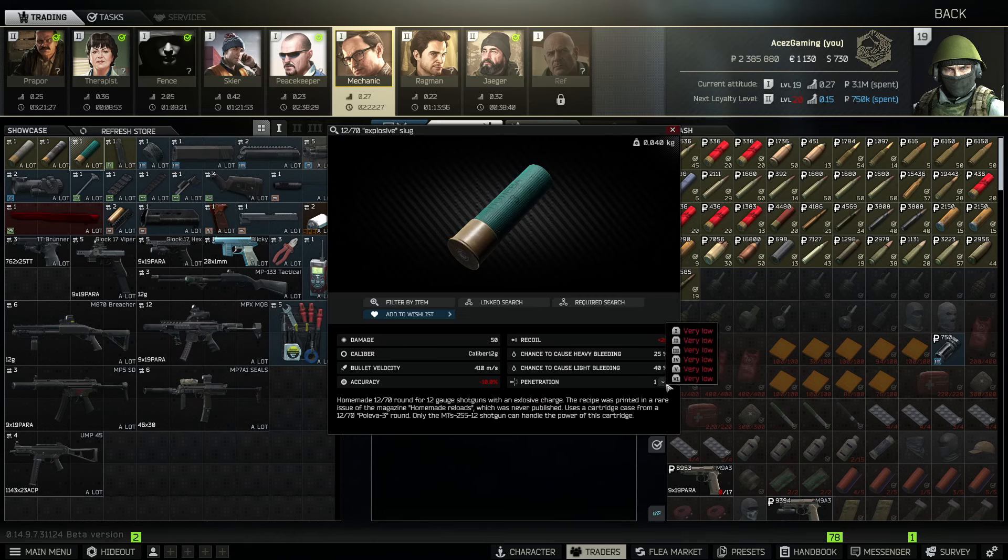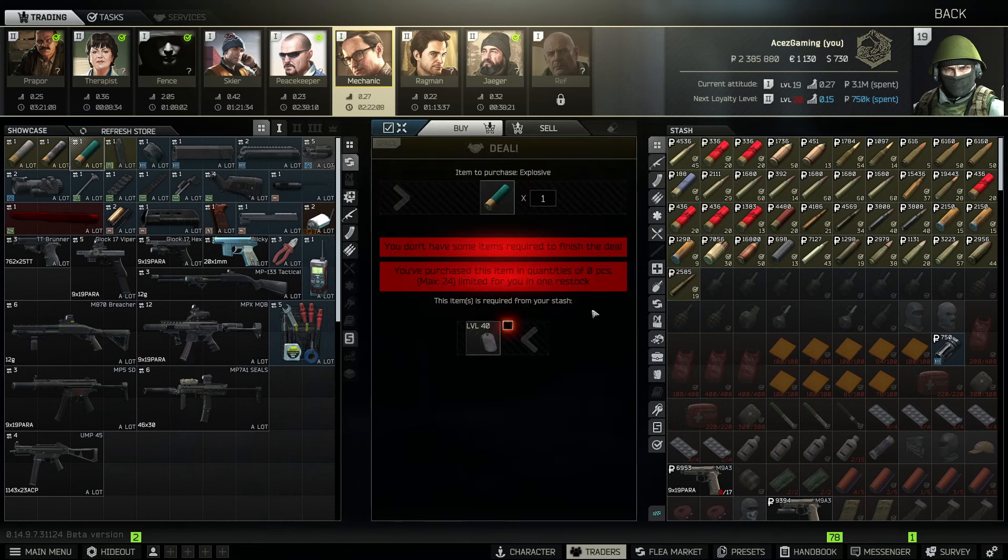We have the Explosive Slug here, and you can see it's going to do 50 damage with 1 penetration. I'm assuming it's going to kind of be like a grenade when it hits — I don't know if it's going to be impact-based or what. I would love to see some gameplay on this one. Unfortunately, I don't even have any level 40 dog tags to test it.